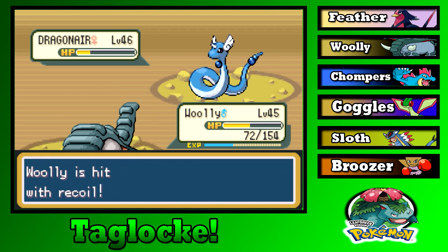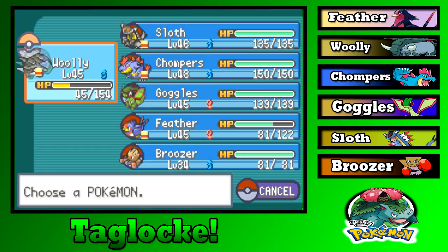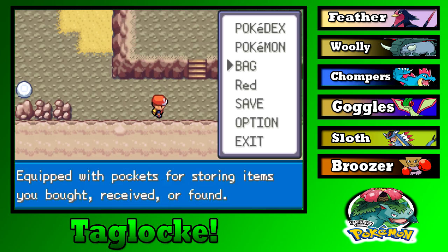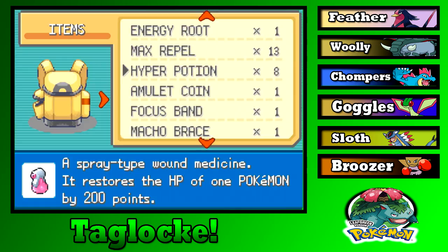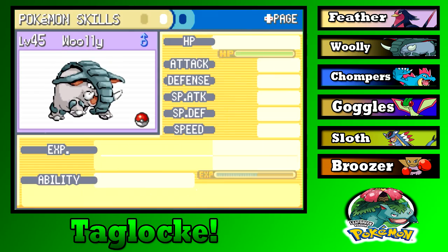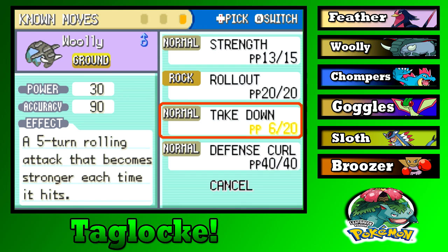Got flinched. Maybe the Choice Band Takedown is not the best thing in the world — after every battle I have to heal. Strength does 80 power, which is only 10 away from Takedown. Why am I not using Strength? I have no idea.